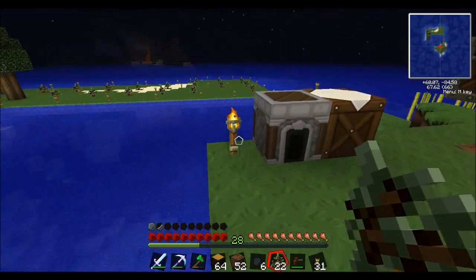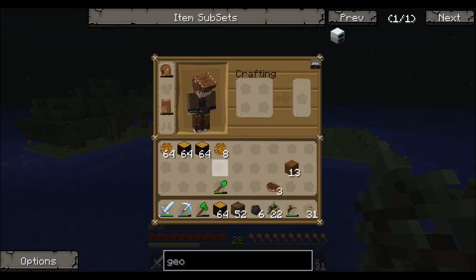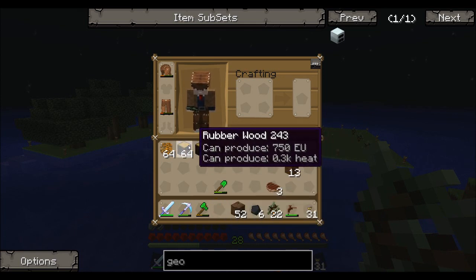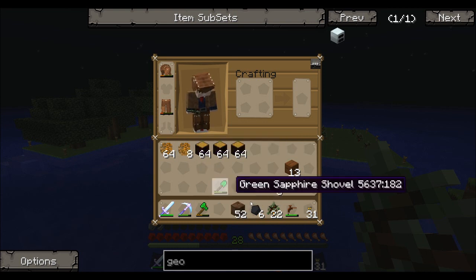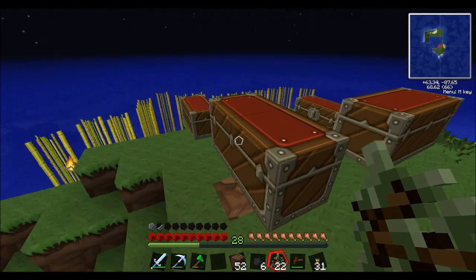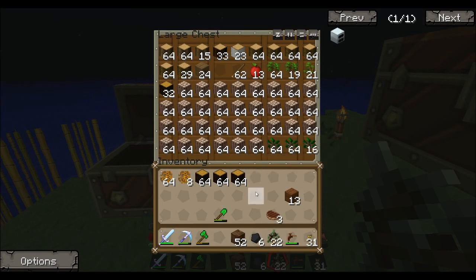Okay, so I cut everything down and replanted everything. Left with one tree tap. Got exactly three stacks of rubber wood and 72 sticky resin, so that's cool. And I got an extra 22 rubber tree saplings, so I'll just find a spot to put them.